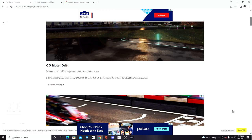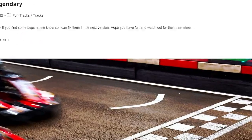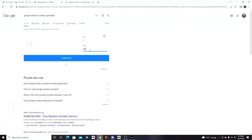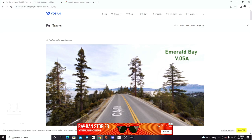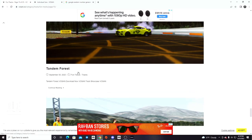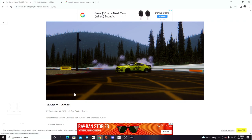We're going to quickly get to page 15 as fast as possible. All right, page 15. Now we're going to go to number 10. Let's see what track number we're going to look at. Number nine - we're going all the way down. So that is track number nine, which is Tandem Forest.